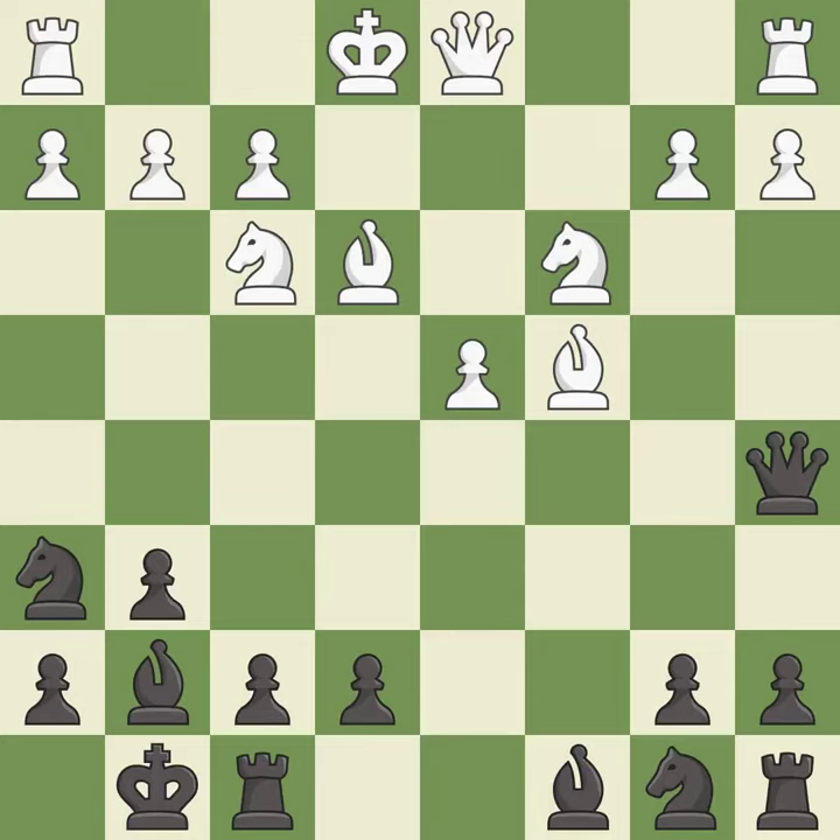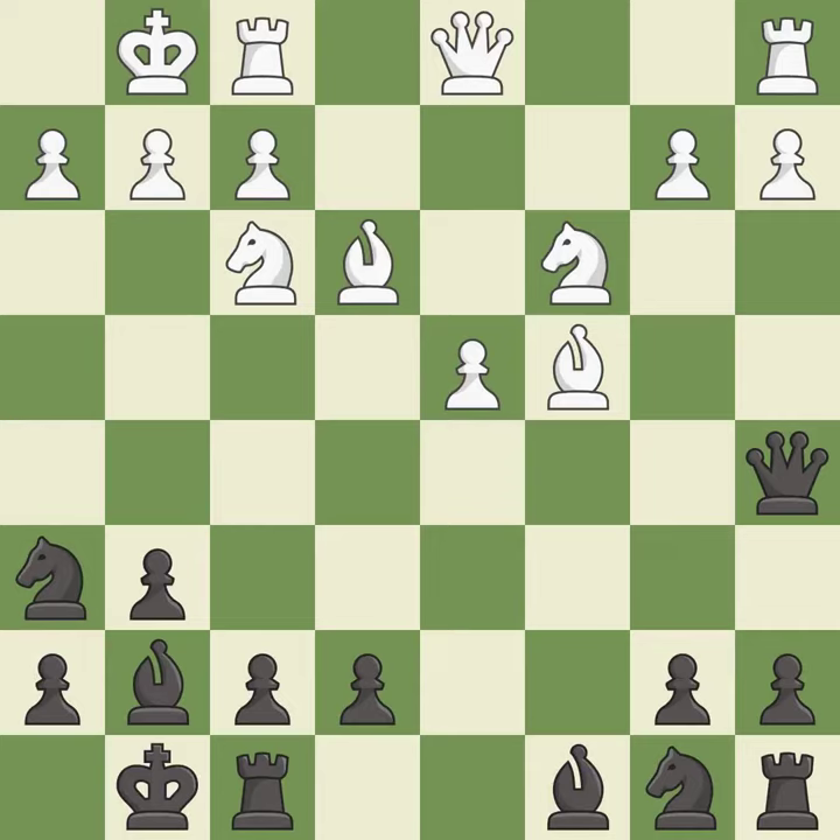This threatens to pin a knight. Castling gets the king to a safer square, out of the center of the board, while also developing a rook. Castling to the same side of the board as the opponent avoids some of the attacking associated with opposite-side castling.